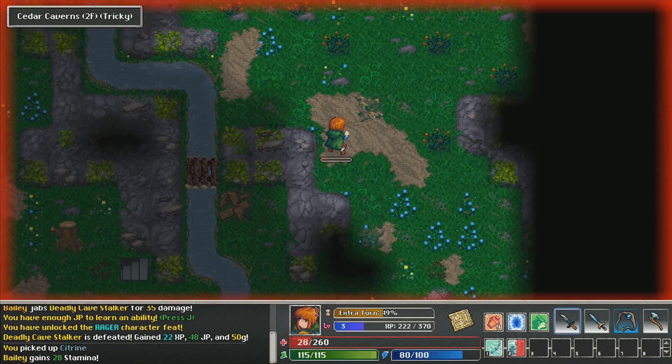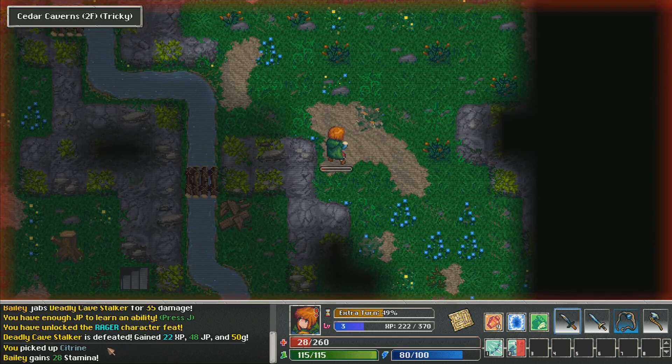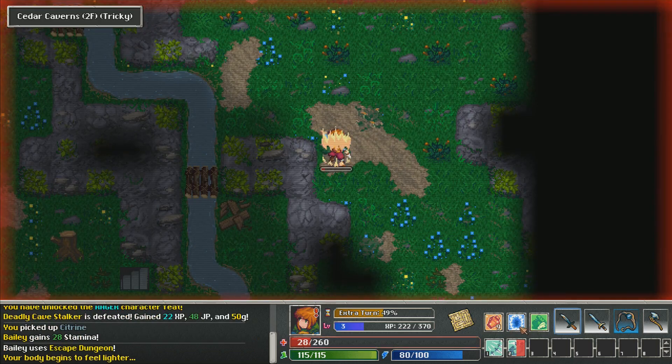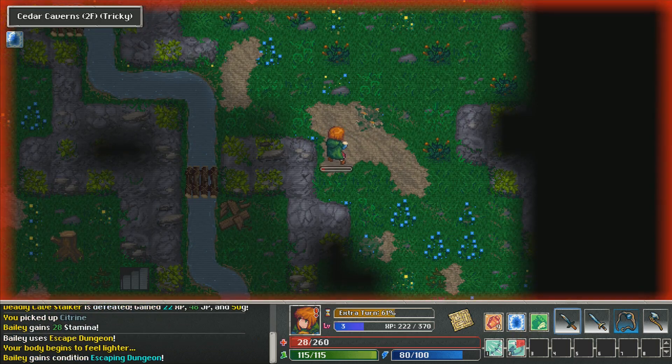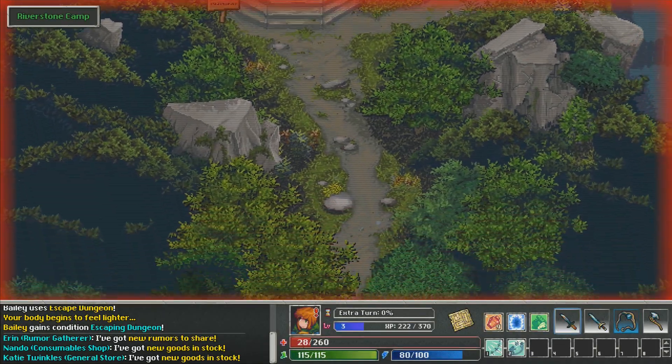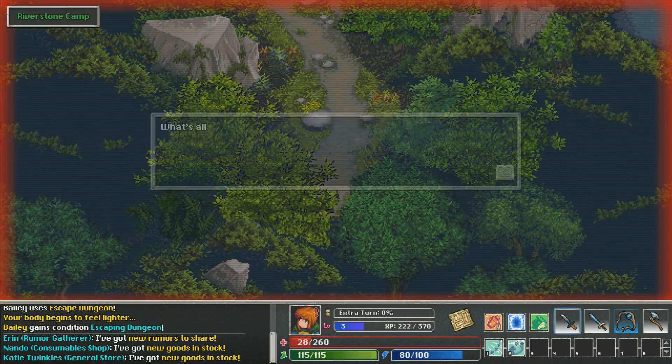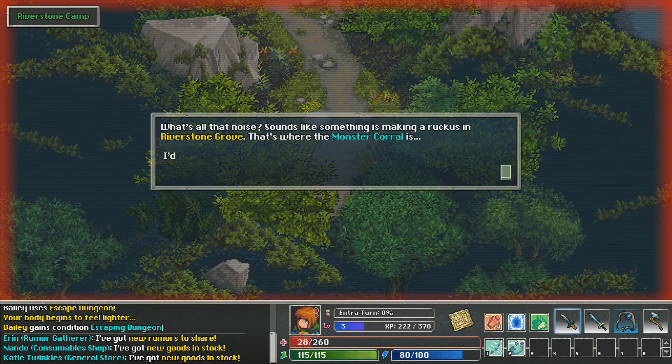I picked up Citrin there. At this point let's use the Town Portal and get out of here. Basically there's an Escape Portal that lets you go back to town, though it takes some time. What's all that noise? Sounds like something's making a ruckus in Riverstone Grove — that's where the Monster Corral is. Better check it out.